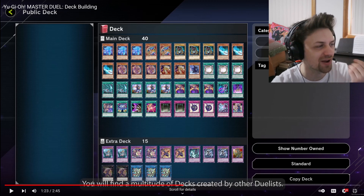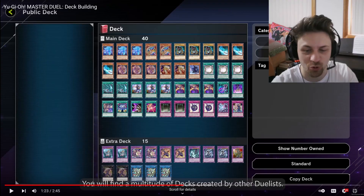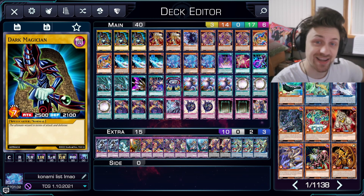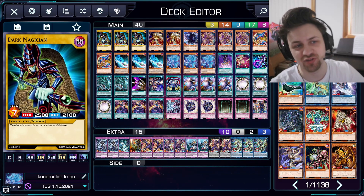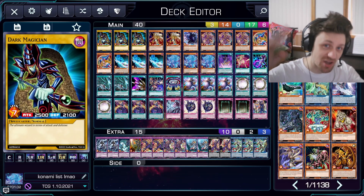It's weird because this screams like an OCG list because there's no Dragoon, but there's no Illusion of Chaos either, so I'm like — what is this list? It's like a TCG list with no Dragoon. This is the worst list I could possibly have thought of. I finished making the list and it was honestly painful. If you want to see me run test hands of this build, let's get this video to 100 likes — if we can do that I'll upload a test hand vid and we can all cry together. Catch you guys next time.